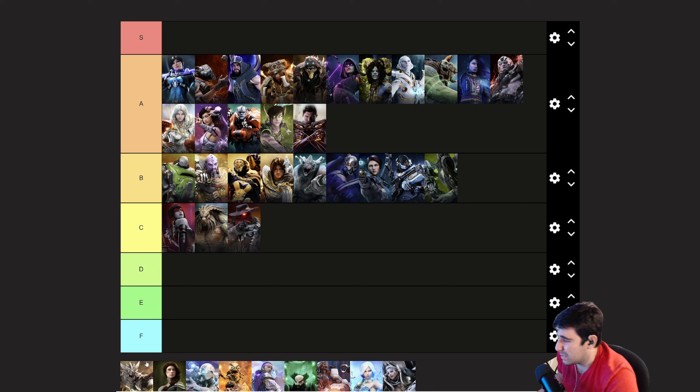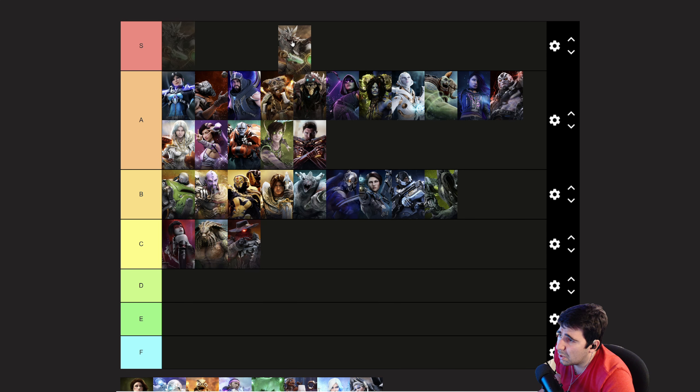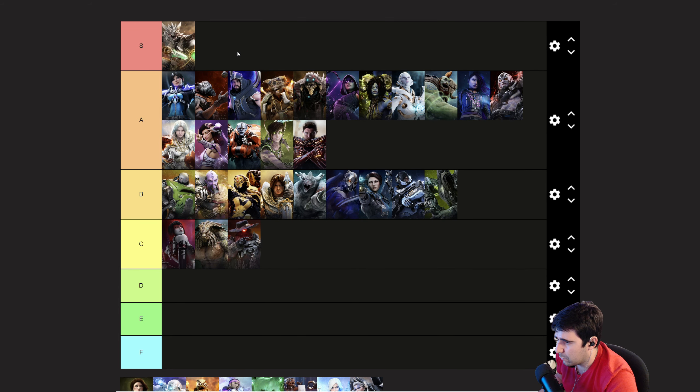Zaurus might actually be S tier. He plays jungle and offlane very easily, and honestly you could probably support with him too. He's just a very strong character with that ultimate and his burst, and we're going to see him technically get buffed with some of these items indirectly. I'm going to put him in S. He's a very strong character.